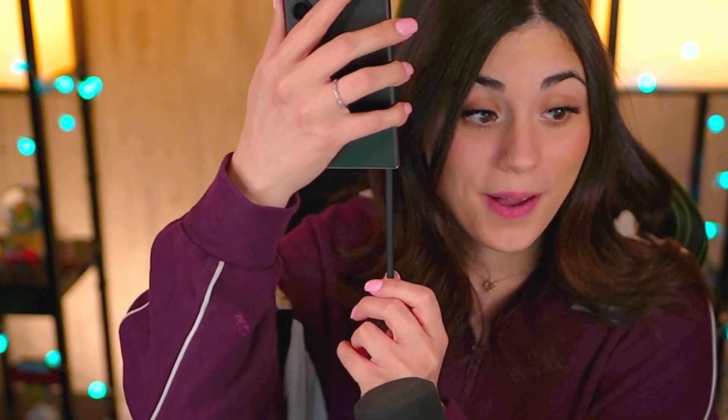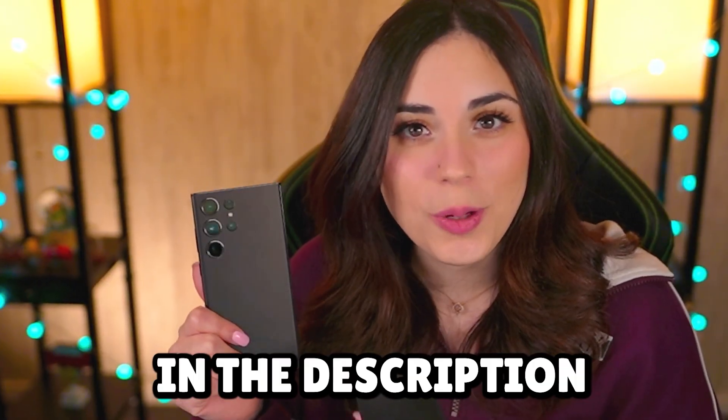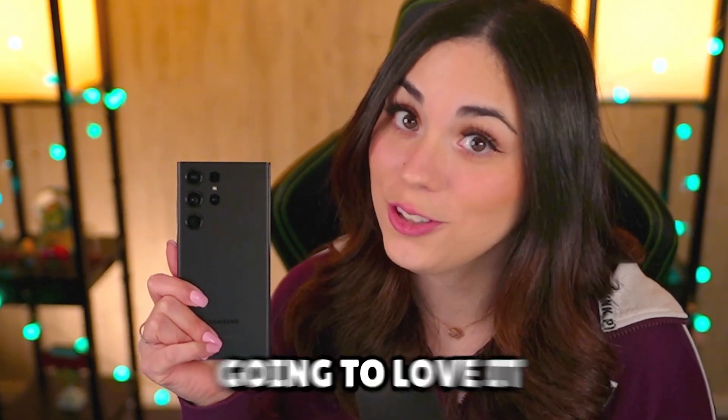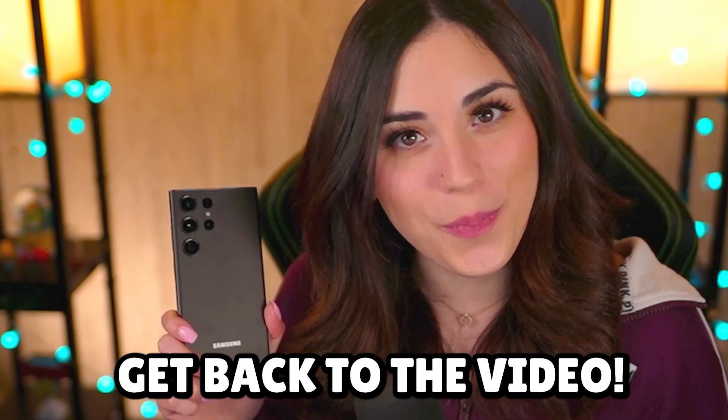My favorite part about the S23 Ultra is the built-in S Pen at the bottom — you just disconnect it and use it to write notes and draw. The Samsung S23 Ultra is literally the best phone for Brawl Stars or any mobile game. Click the link in the description to check out this amazing phone. Thank you again to Samsung for sponsoring and let's get back to the video.